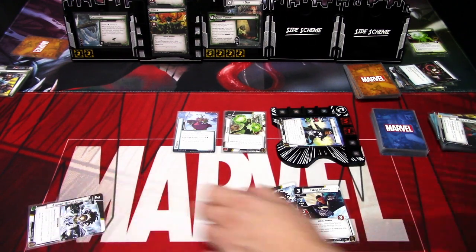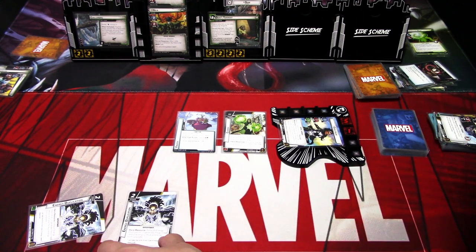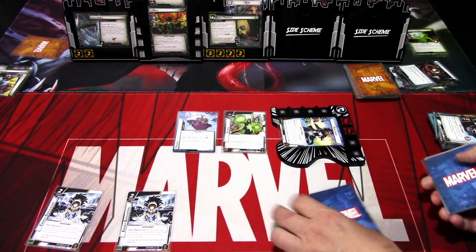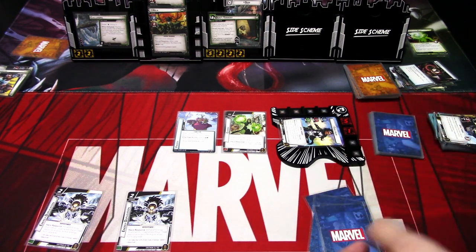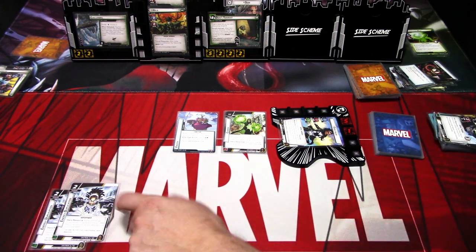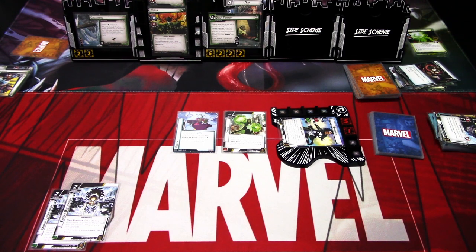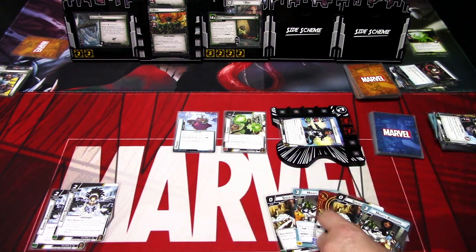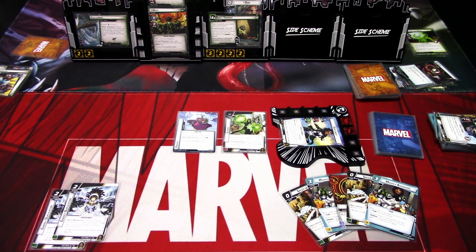I think what I'm able to do at this point is just set up these Energy Duplications — we'll play one, and use that and Blue Marvel to play the second one. And that is basically it. So we ready up and go back up to five. We get Speed of Light, Mighty Avengers, Genius, Speed of Light, Mighty Avengers. Nothing good.